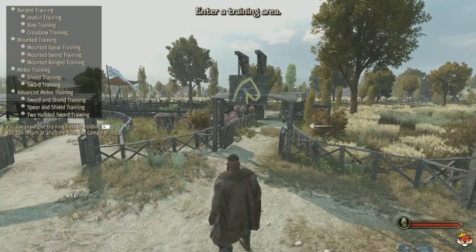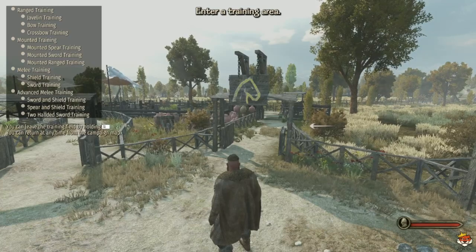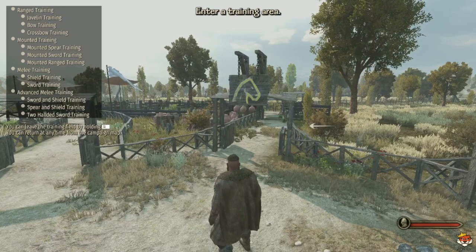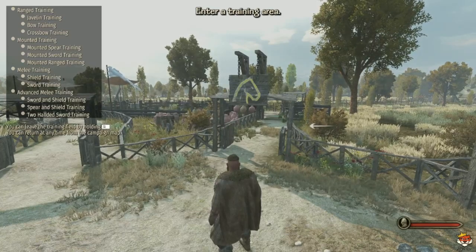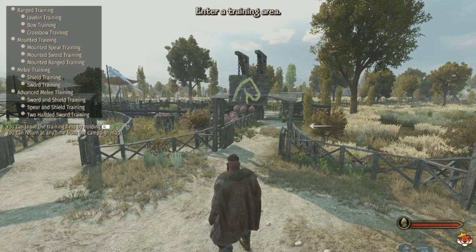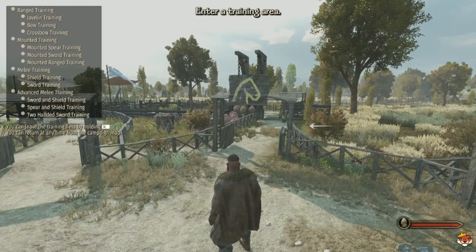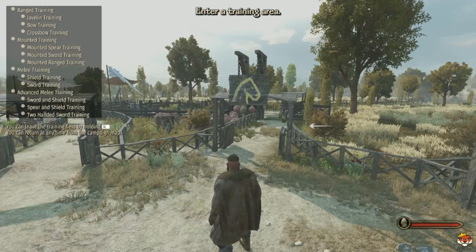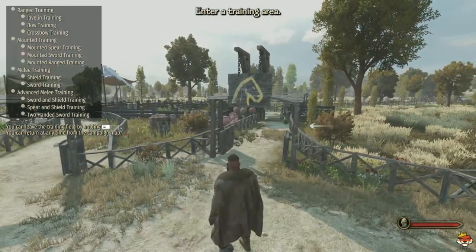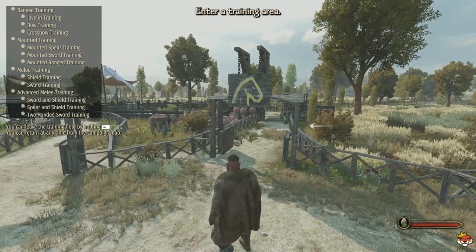For sieges, use siege weapons like battering rams, siege towers, and catapults to breach enemy fortifications, and position troops effectively along castle walls when defending. Use attack commands with formations such as shield wall, wedge, or circle to maximize army effectiveness. By leading armies, your influence will grow, allowing you to command even larger forces. After winning battles, capture enemy troops as prisoners — sell them or use them to gain influence, or even recruit them — and sell loot for profit or use it to equip yourself and companions.